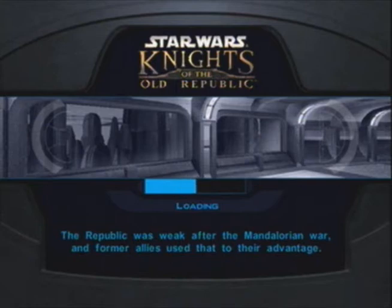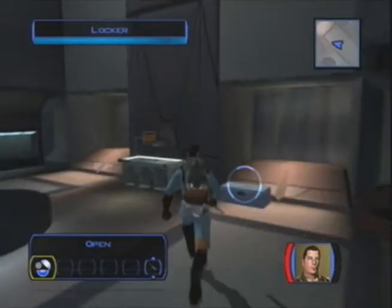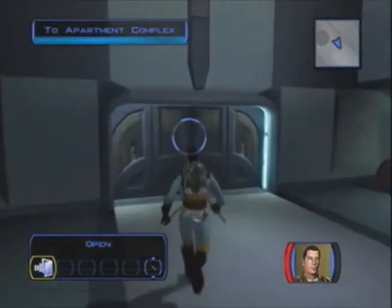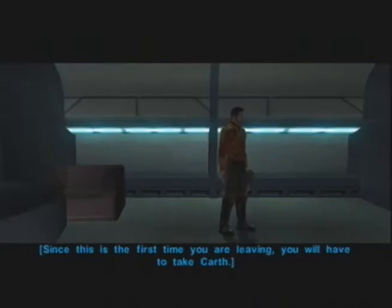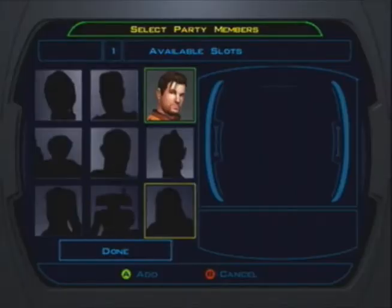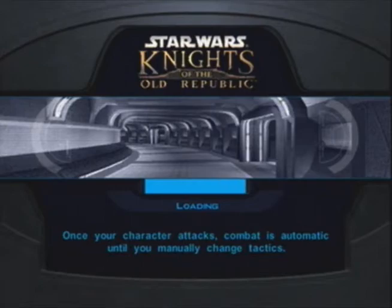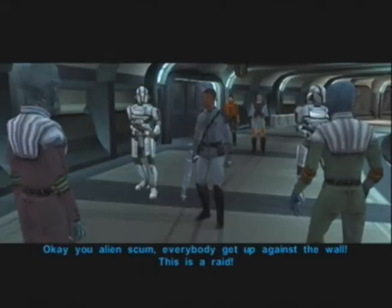What's up guys? This is Sam here again with another part for the Star Wars Knights of the Old Republic. This is our new apartment, our new base, and we've landed on Taris. Now you get to do some exploring, and this is the part of the game where you have to figure things out on your own, but I'm here to help you with that.